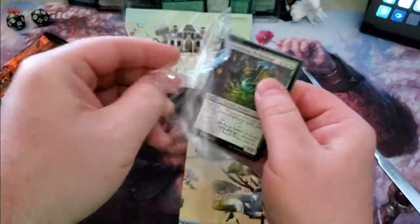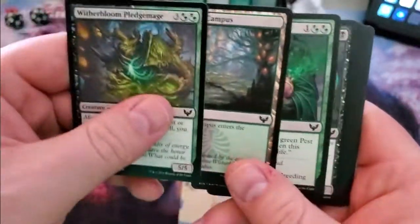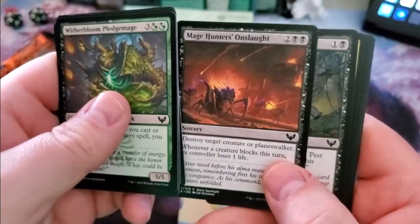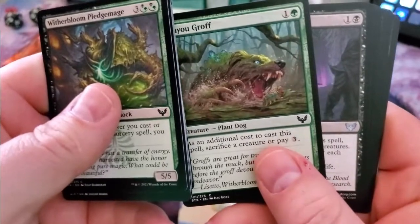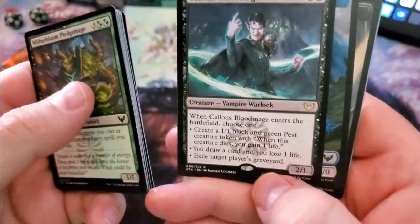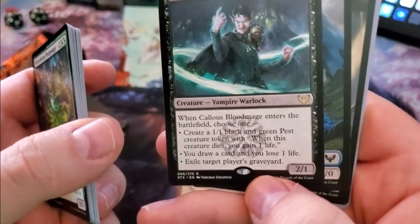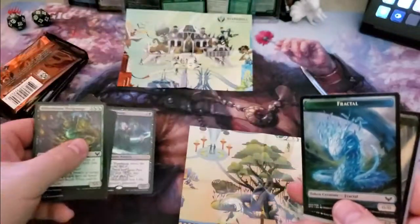See what our card is right up on top — Witherbloom Pledge Mage. I'm anticipating there being a Pledge Mage for every school. Witherbloom pack contents: Pest Summoning, Novice Deceptor, Mage Hunter's Onslaught, Blood Researcher, Bayou Groff, Deadly Brew, and our rare is Callous Blood Mage. When Callous Blood Mage enters the battlefield, choose one: create a pest; draw a card and lose one life; or exile target player's graveyard. That's actually not a bad one.